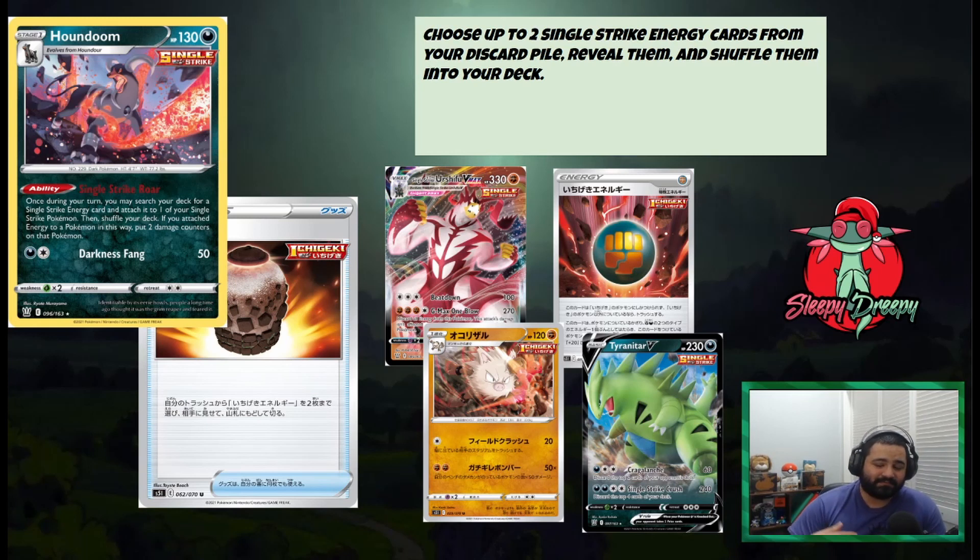And then in combination with Vitality Jar — Vitality Jar basically lets you choose up to two Single Strike Energy cards from your discard pile, reveal them, and shuffle them into your deck. So basically you use Vitality Jar, shuffle the two energy back into your deck, and then bring them out with Houndoom immediately. This combination of cards just makes Single Strike decks such as Single Strike Urshifu VMAX and even Primeape very strong — even Tyranitar possibly. These two cards paired together are super strong, and I wouldn't be surprised if somebody finds a way to make them broken. So for that reason, they are at number 6.